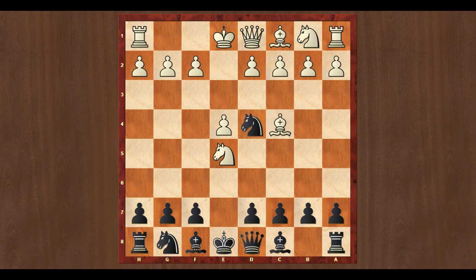After knight captures on e5, here comes queen to g5. The queen is attacking two spots. White can play knight captures on f5, forking the queen and rook, but then comes queen captures on g2.